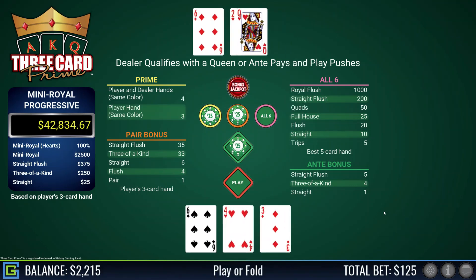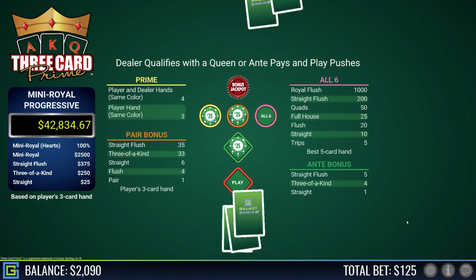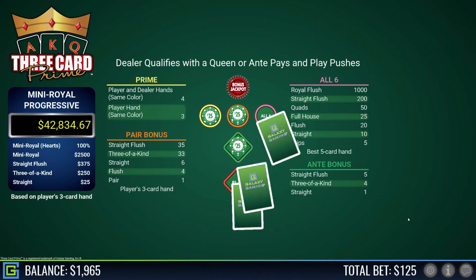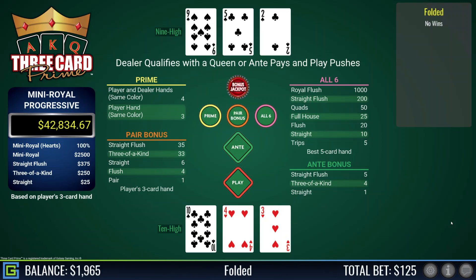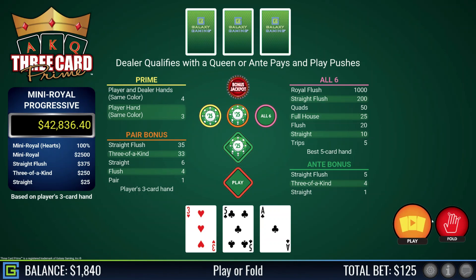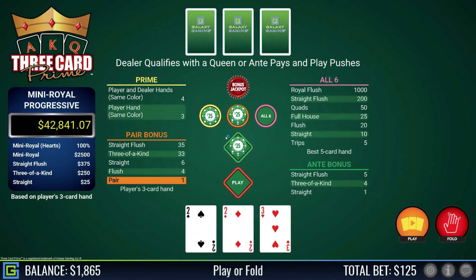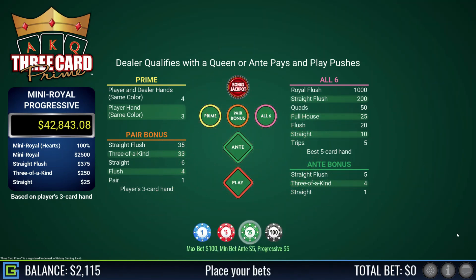Six-four-three, rubbish — dealer has queen-six-two. Back to $2,000. Ten-four-two, fold. I might call it a day — I'm not having much luck now. Ten-four-three, rubbish — dealer has nine-five-two, does not qualify. Ace-three-five, definitely play that — beats the dealer's queen-eight. Pair of twos, definitely play that — beats the dealer's ace-jack. I actually forgot to play the bonus — it'll be the one time I get a straight flush.